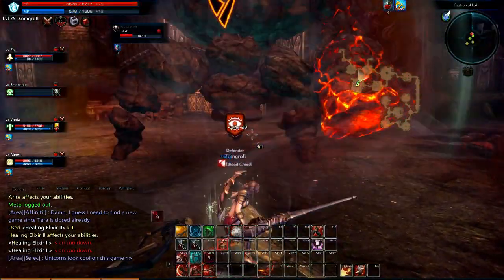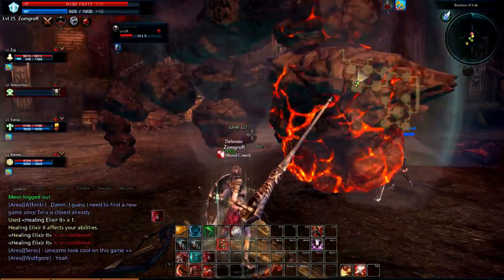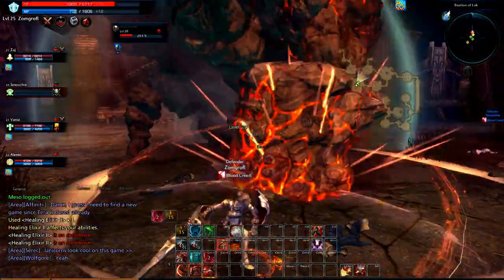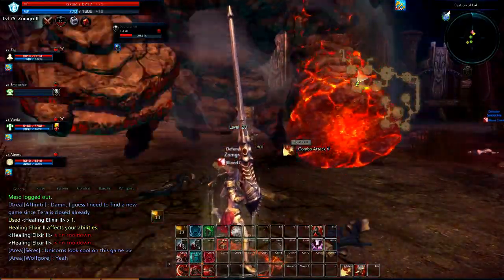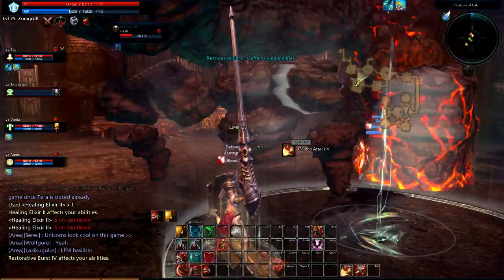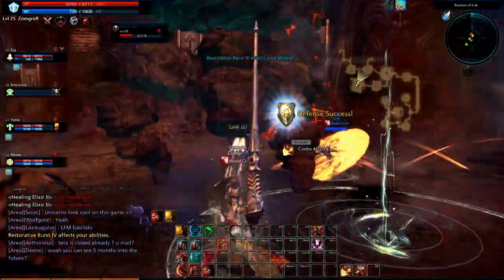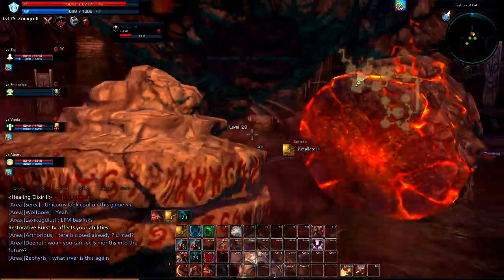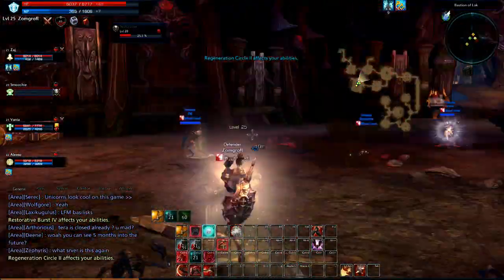Say your tank's taking too much damage - stun the boss, knock him down, gives your healer enough time to catch up. The other thing you're going to see in a little bit in combat is we're going to res our friendly dead player. We're still in the middle of a fairly intense part of the boss fight, but we will get around to doing that.